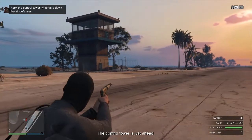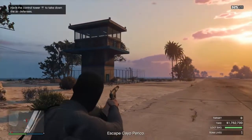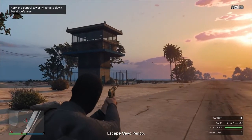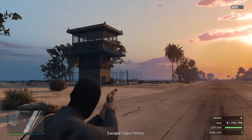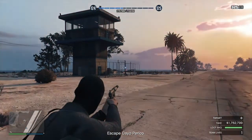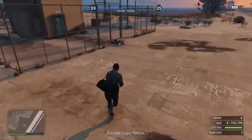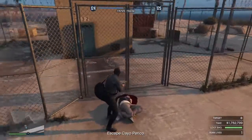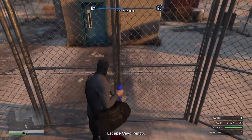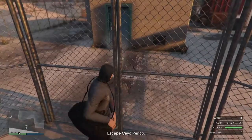The control tower is ahead. Either wait for the guard to move or you can snipe from here. There you go — kill him. That should be perfectly fine. Go up this way — if it lets me. Burn the lock. We're pretty much done now; you just have to get into the control tower.